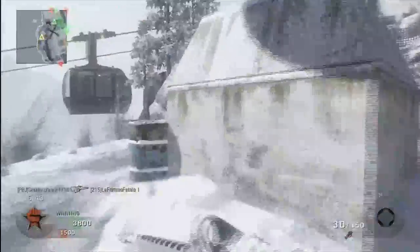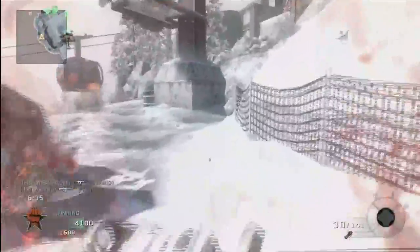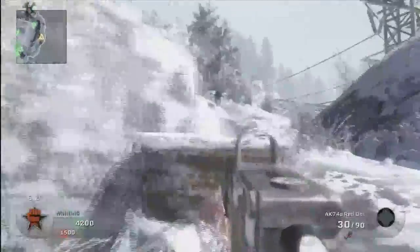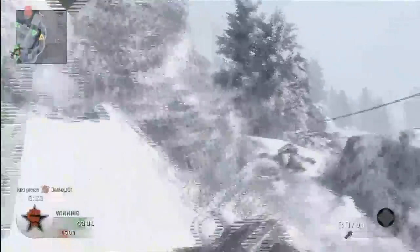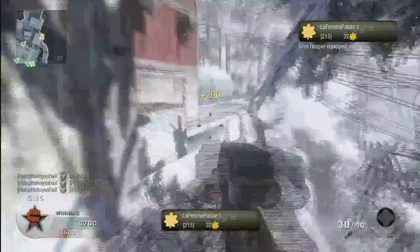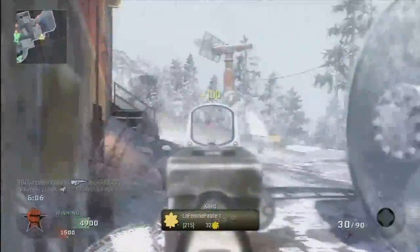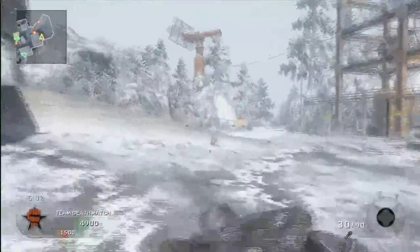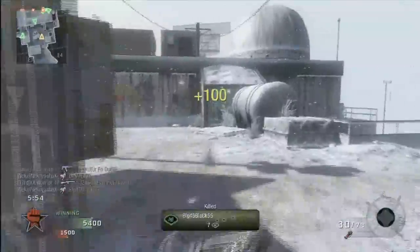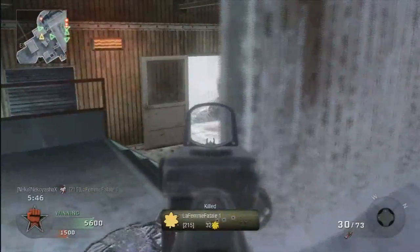My killstreak setup — spy plane, Blackbird, and dogs. That's my favorite setup right now for Team Deathmatch. If I'm playing Search, I use three, five, seven — spy plane, care package, and the helicopter. I'm using three, eight, and eleven for this, and it seems like a really good combo. With the Blackbird and the spy plane, you're helping your team as well as yourself because you're giving away the enemy location for everyone. Dogs are kind of a selfish thing, but they do help your team win.